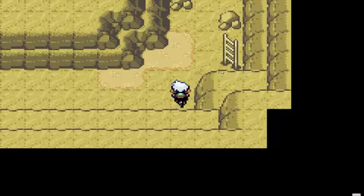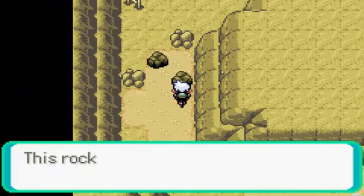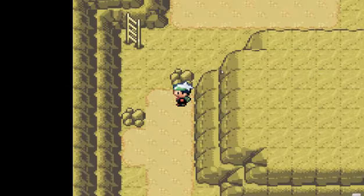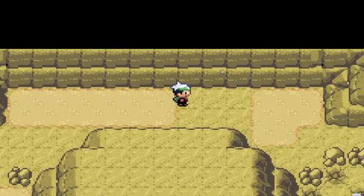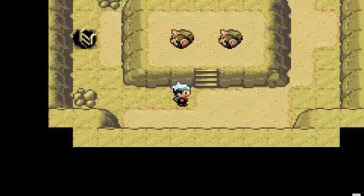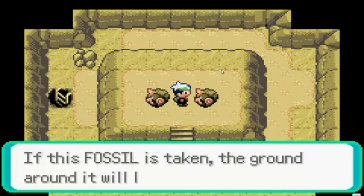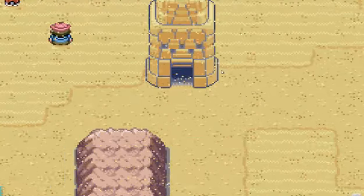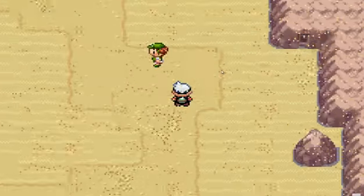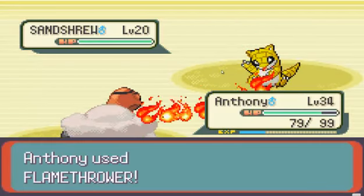Don't use up all the Pecha Berries — we're not gonna grow them. Up another floor. There we go — Claw Fossil. Root... no. Oh, there goes the root one. Now we gotta go find Trapinch. A female Trapinch.